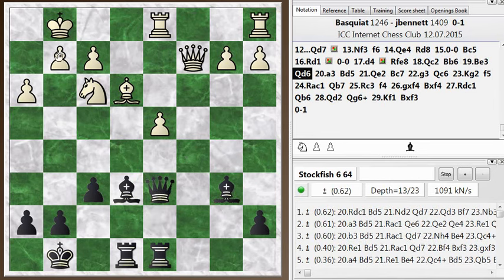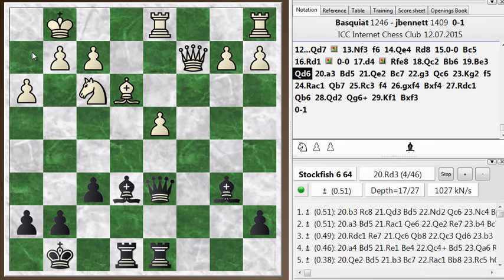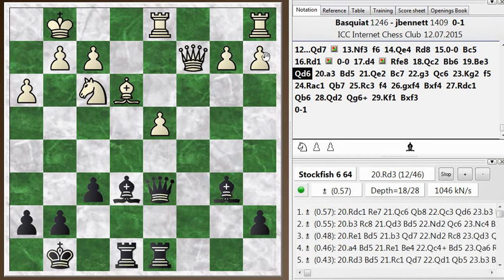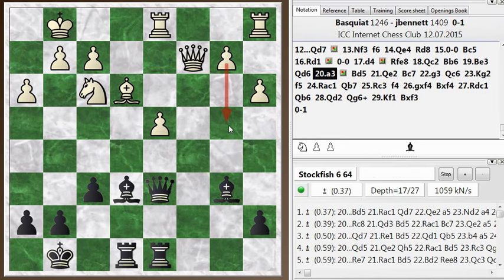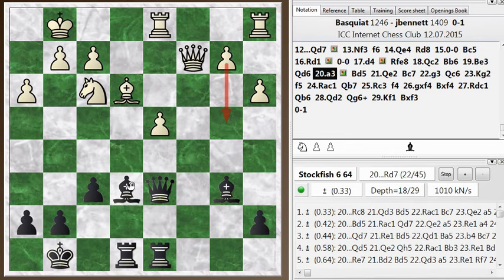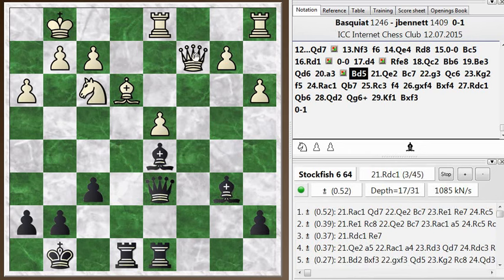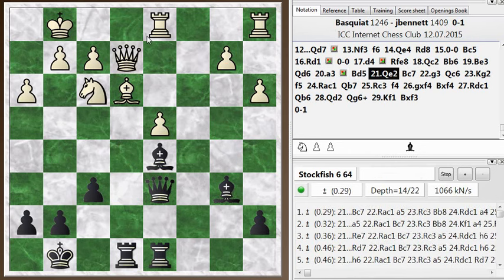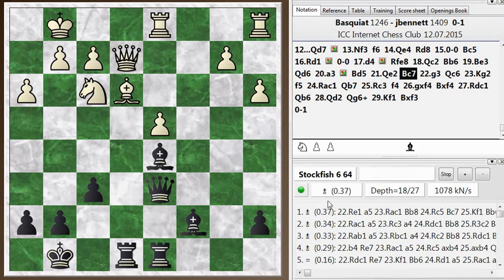I'm just trying to line up for some kind of kingside attack — bishop to c7, queen d6, and the mate on h2. He played a3, another move that's not really to the point, though maybe he wants to play b4 and gain a little space. I go bishop to d5, wanting to stop his pawn from advancing and be in a position to trade off this defensive knight. He goes queen to e2, and I go bishop c7. Now I've got everything lined up. White has two pawns and should be able to defend, but it's interesting how much white's advantage has dropped — instead of being plus two, it's just up a fraction.